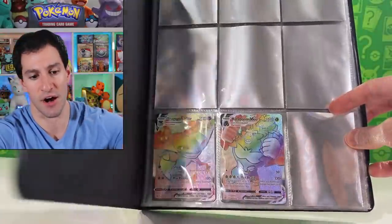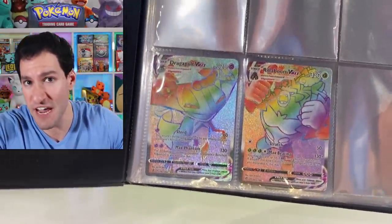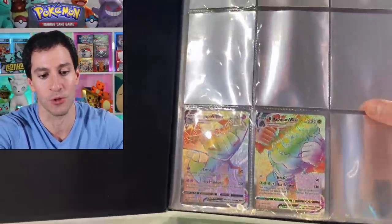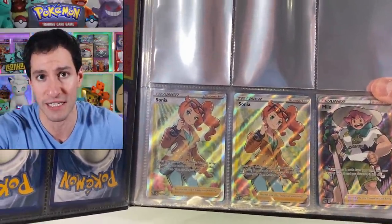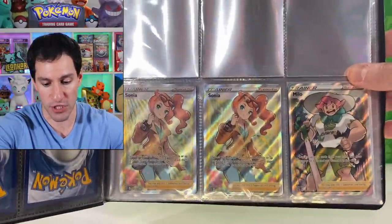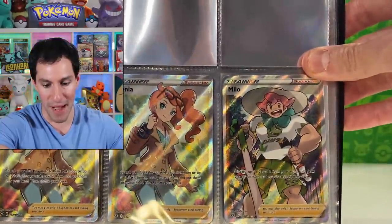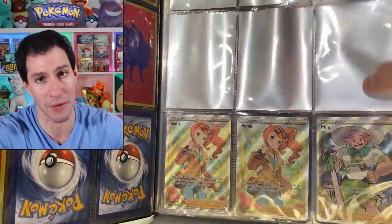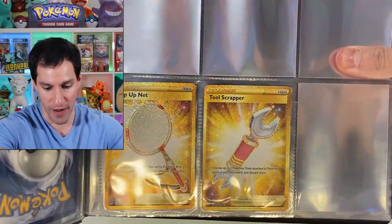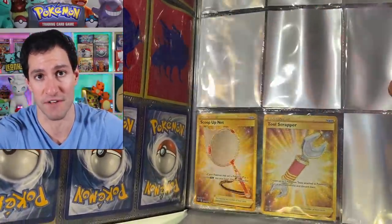Not counting the commons, uncommons, non-holographic rares, and holographics. The first page — these are the hyper rare cards I have pulled. They are some of my favorites of the set: a Rillaboom VMAX and Dragapult hyper rare VMAX. Next page is probably my favorite cards from the set — the full art trainer cards. I pulled Twins, two Sonias, one Milo, and I have room for Boss's Orders, which is the Giovanni card I really want to pull. Next up are my secret rare trainers — Tool Scraper and Scoop Up Net.